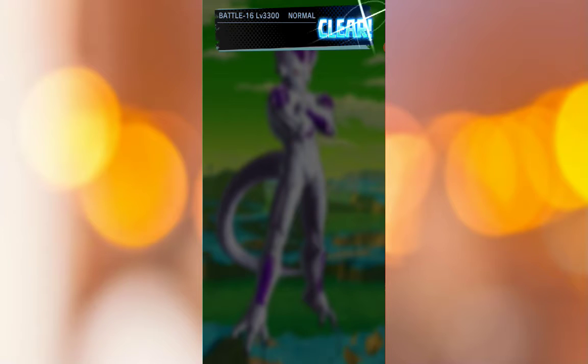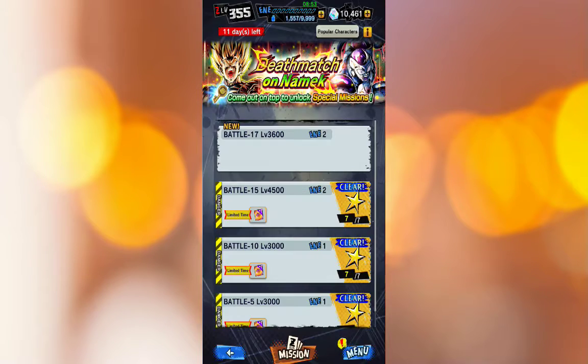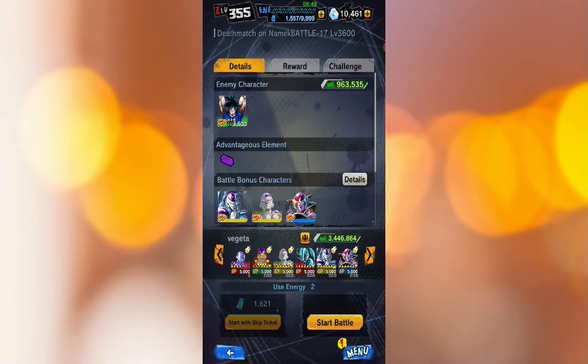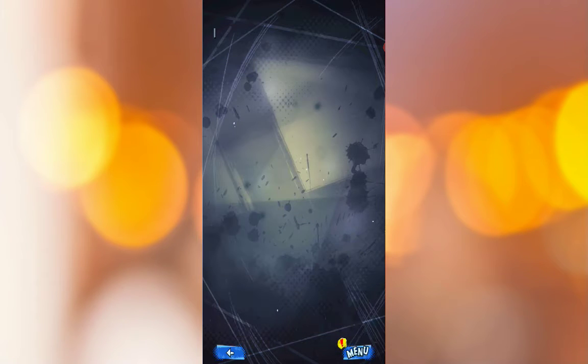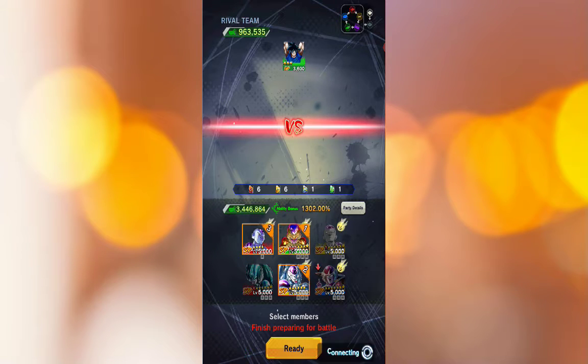That was actually pretty easy. Once we get up to around battle level 30 or close to 50 — I think the max is 50 fights — we've got 11 days left. Now we're versing a green Goku and I need a purple unit but I don't have one, so I'll just use Golden Frieza to kick his ass. I like taking this Frieza — his art looks pretty damn cool.